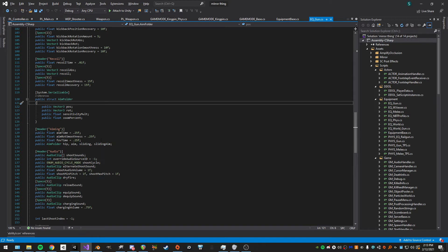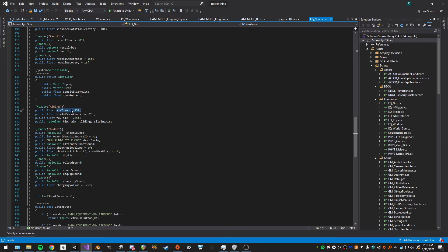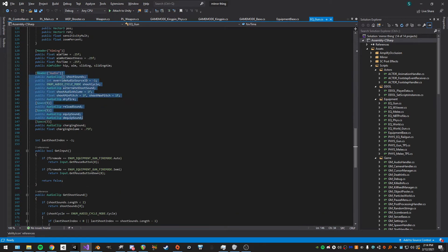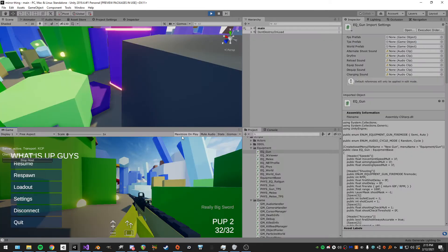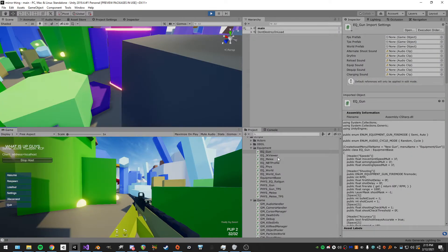We have an aim time in seconds, rotation smoothness for how quickly it rotates, and FOV time. Then down here is audio — getting input, getting shoot sounds, and so on. That's pretty much it for the variables. Now I'll show all the variables in play.